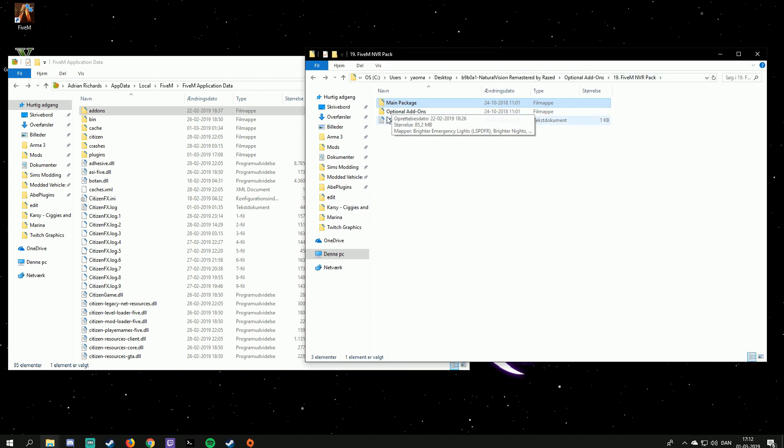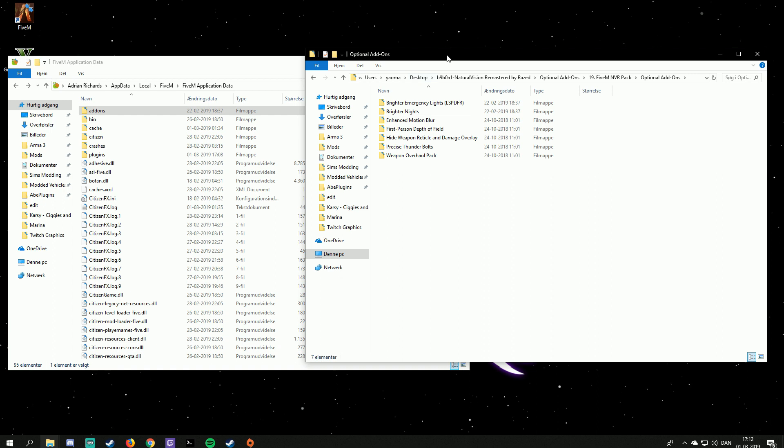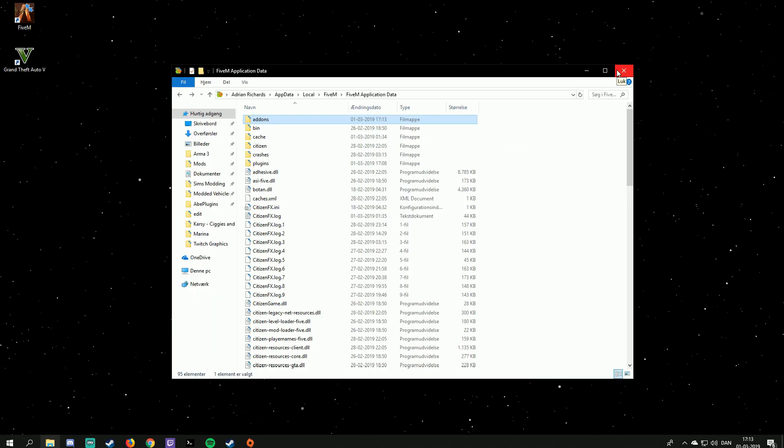If you want additional add-ons, under the FiveM NVR pack you can find optional add-ons including emergency lights, brighter nights, enhanced motion blur, adapter field, and more. I recommend using brighter emergency lights — it makes every police vehicle look way better, almost like ELS. I also recommend brighter nights since Natural Vision Remastered makes nights very dark. Motion blur, weapon overhaul packs — those are up to you. Simply drag the ones you want into your add-ons folder.